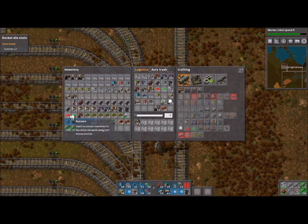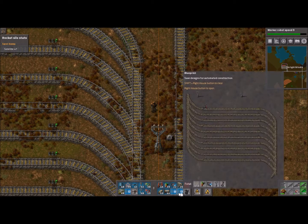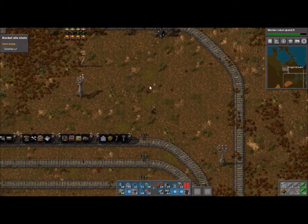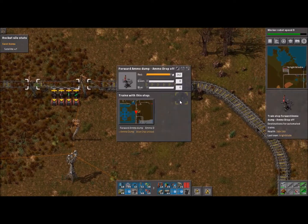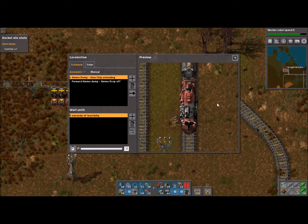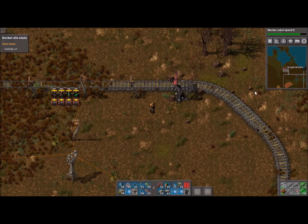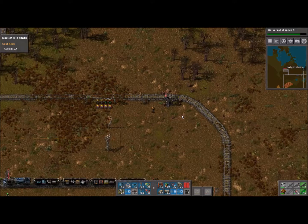What I'm going to do is come out here somewhere. We've got any lights — we might as well add light to it. So now instead of having to run halfway across the darn base to get something, it'll keep bringing us weapons so that we can go out and kill more biters.